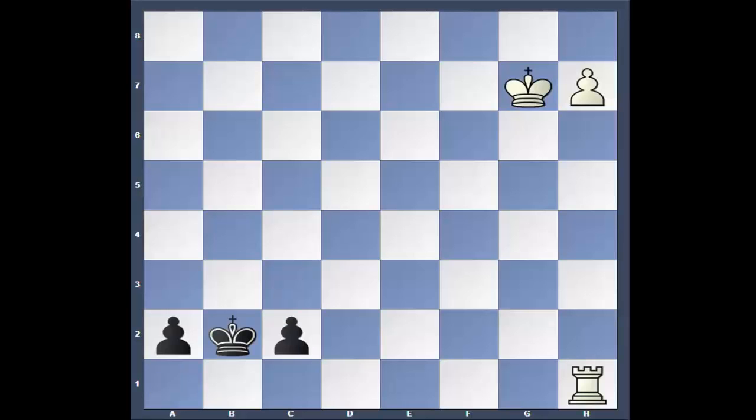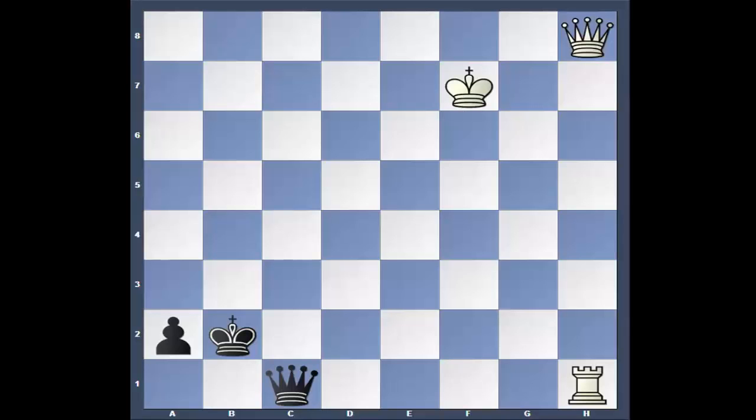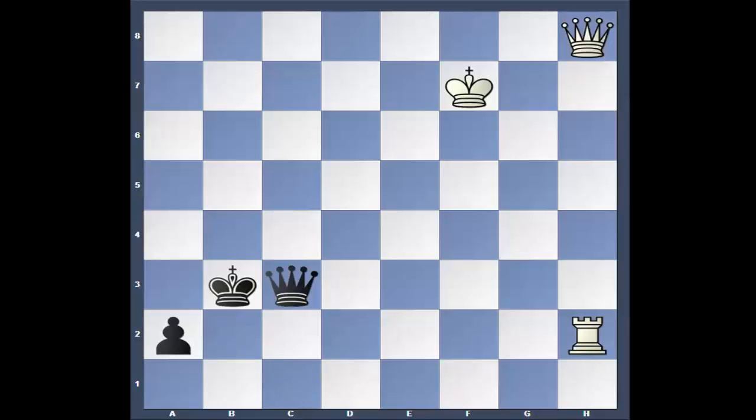If he had queened the a-pawn instead: after Rook takes, King takes, the game is drawn. White will promote, black will promote, or keep checking — there's no way he can stop it. It's a draw. But he goes c2 instead. White queens, black queens, and when the king moves it's check — and the game is over. Queen, Rook checks, King b3, Queen takes and he resigns. Of course, because after King takes, Rook takes — and that's it.